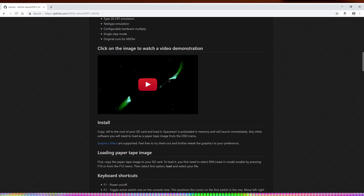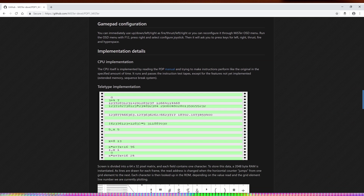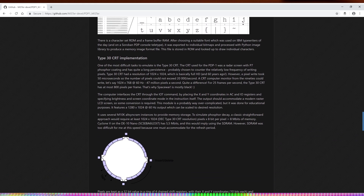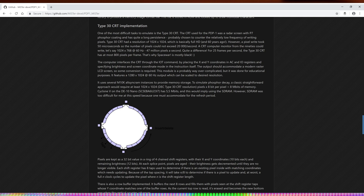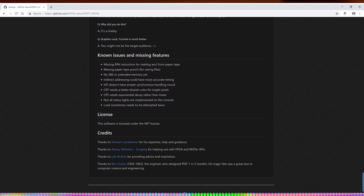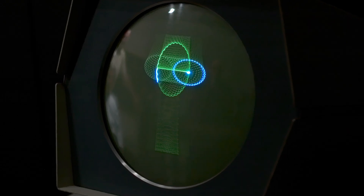A lot of the input was done with punch cards and things like that. But it did have Space Wars on it, and this is a really incredible game if you consider that it's the very first. It, of course, harks forward to Asteroids. The PDP-1 is an 18-bit computer. It looks like it might have a vector monitor, but it actually has something in between a vector monitor and a regular CRT — a high-resolution screen used in radar displays. It's just a cool core to have on MiSTer.